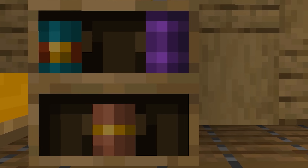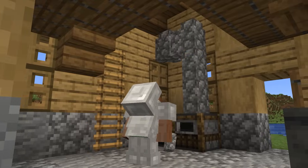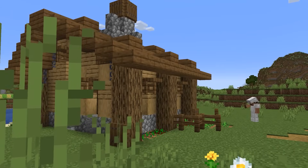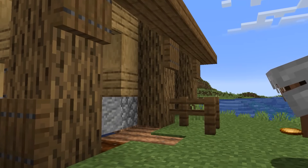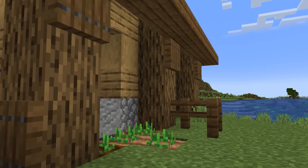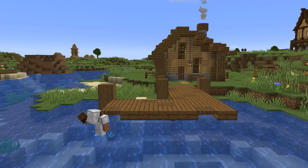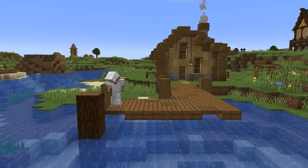With the main structure in place, it was time to add some life to the build. I filled out the loft and made a little kitchen area with a chimney on the main level. Then I planted some crops around the outside — potatoes go well with fish, right? After that it was time to start work on the dock, and before I knew it the build had really come together.